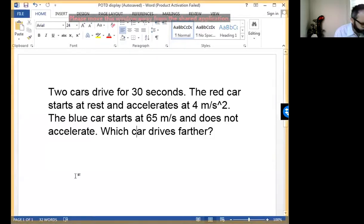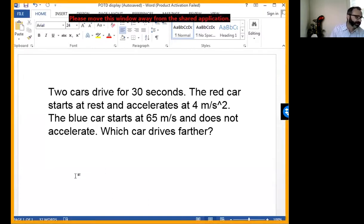We have two cars that drive for 30 seconds. The red car starts at rest and accelerates at 4 meters per second squared. The blue car starts at 65 meters per second and doesn't accelerate. We want to know which car drives farther — the one that starts at rest and accelerates, or the one that starts moving but doesn't accelerate.